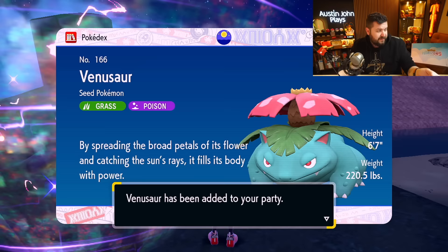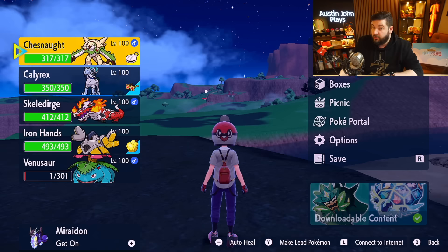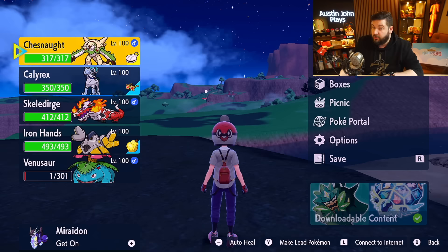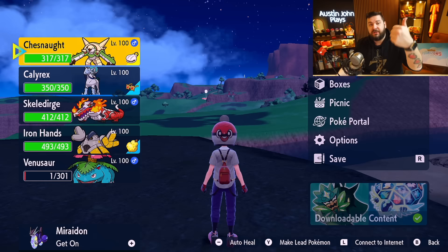This event is going to be going on from today until Tuesday March 5th — exactly one week — until it gets swapped out for Blastoise. Who knows if Blastoise is going to have Herba Mystica, but if it does you might want to switch it over. Anyway, thank you so much for being here. If you found this helpful, hit the thumbs up button below, and if you're new to the channel be sure to subscribe and turn on notifications.